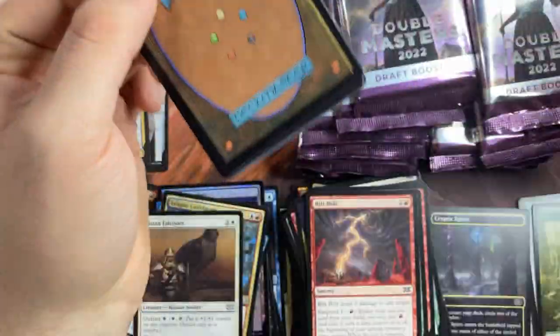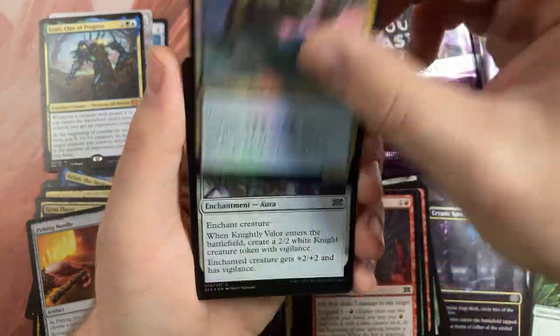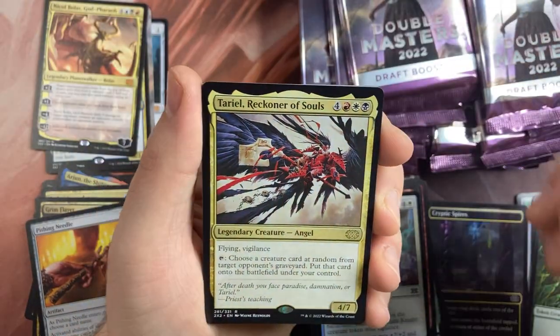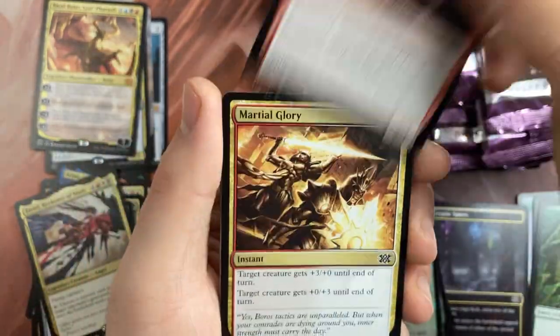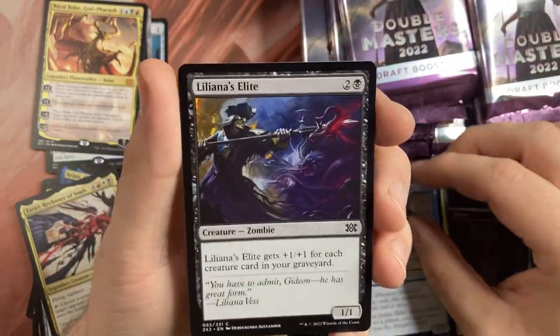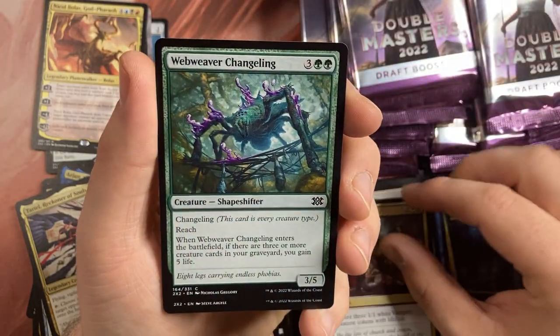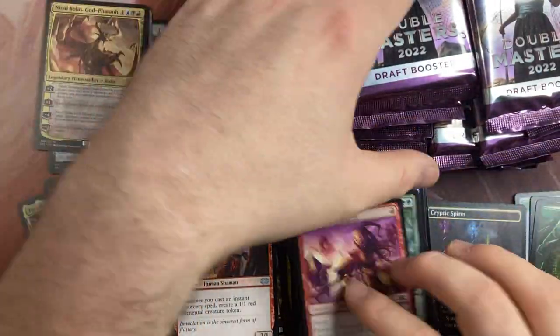So we have the first pile: Egg, Spire, Dredge Mangler, Knightly Valor, Nickel Bogos the Goth Pharaoh, Toriel Reckoner of Souls, Biogenic Upgrade, Blob Raid Elf, Young Pyromancer, Martial Glory, Wings the Rider, Jeskoi, Elite Seeker of the Way, Call to the Feast, Webweaver Changeling, and a Monastery Swiftspear — also a really nice addition to the Pauper format.